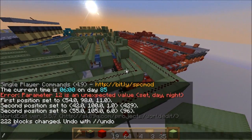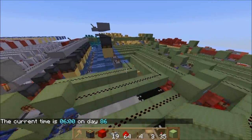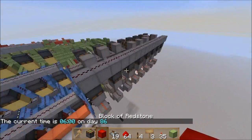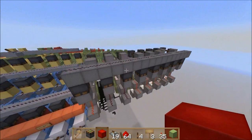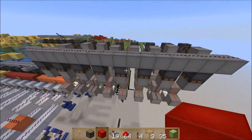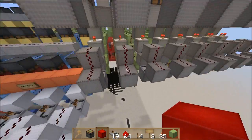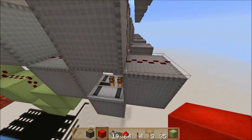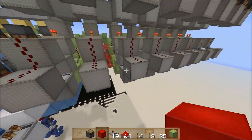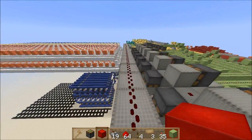Now to explain: this line of pistons here is just a reset. When it gets powered it removes whatever is saved in these memory cells. These memory cells are simple bezel flops — just a very basic way of saving data in memory.